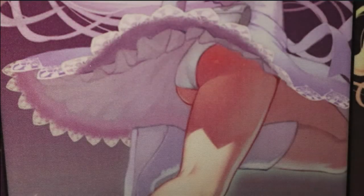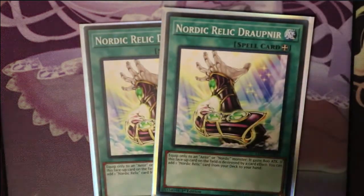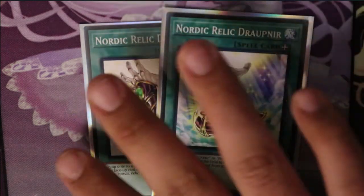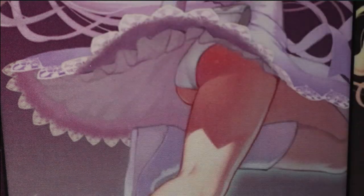Moving onto spells, we're going to run two Nordic Relic Drumpanir. Equip only to an Aesir or Nordic monster — you gain attack on your equipped monster. If this face-up card on the field is destroyed by card effect, you can add one Nordic Relic card from your deck to your hand. So it just helps your monsters — you may notice a lot of your monsters are really weak.